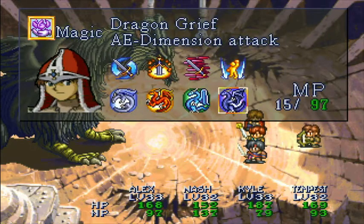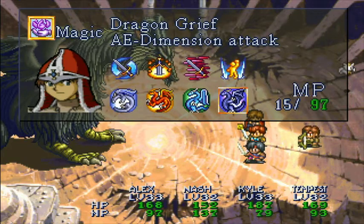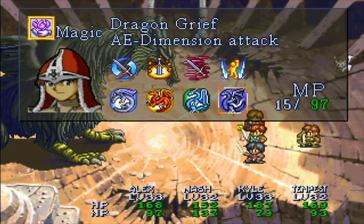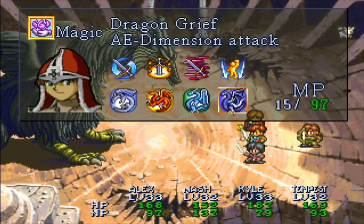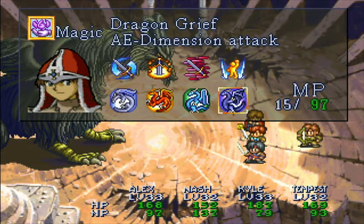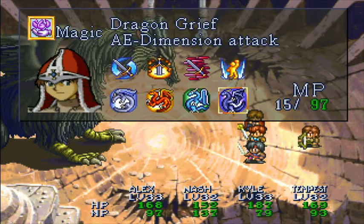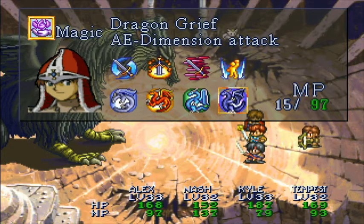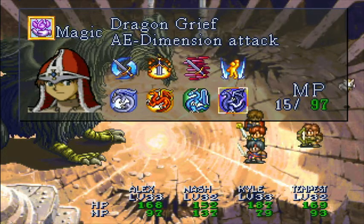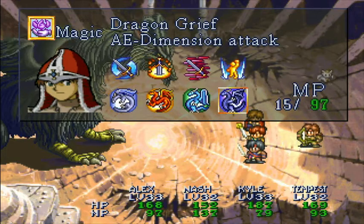He's also learned the last dragon magic: Dragon Grief — hits all enemies, dimension attack, 15 MP. You're wondering what it does — well, it makes me very sad. All it does is wipe out all the enemies on the screen. Think of it like Tempest's Wind Attack, but you don't get any EXP and you don't get any silver from it. It basically just ends the fight. I would have liked something really cool, and although this may come in handy later, that's all it does. Not useful against bosses, honestly.